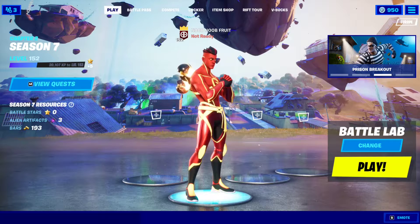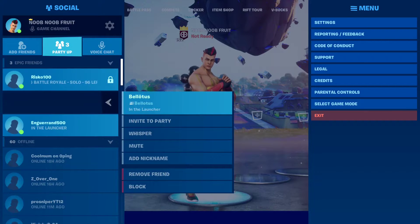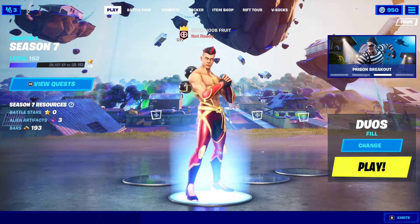For this Rift Tour quest, it says you have to play 10 matches with friends, so that's pretty easy to do. Just go to your friend list right here and simply invite whoever you want. If your friends are online, just invite them to the party, then go to a duo match — that's the easiest one to do — and simply click play. You don't even have to finish the match.